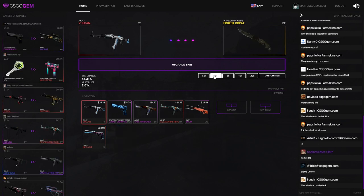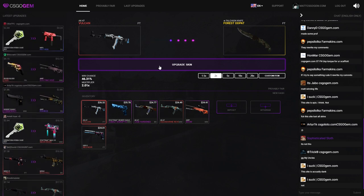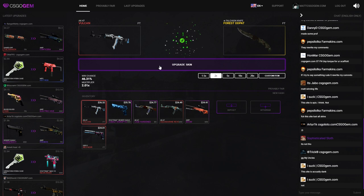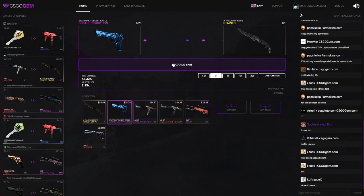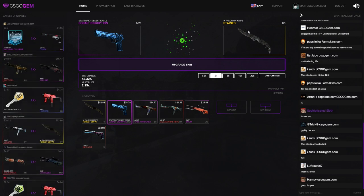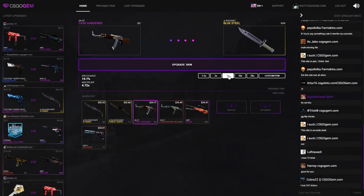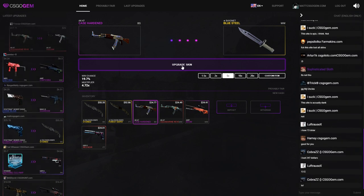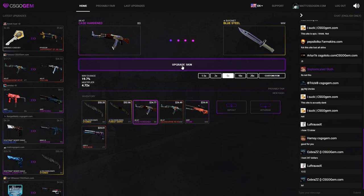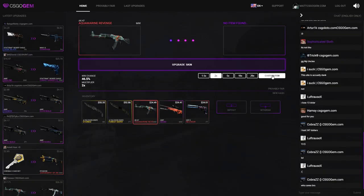We're down to these skins now. Let's go for a two times on everything, and then two times on everything again — that's gonna be dumb, but I don't care, we're gonna make money. We got the first one — that's a good sign. Two times again please. Another knife — another falchion! I don't like this knife so I will be upgrading it. Do I want to go for a five times? That's gonna be dumb. Okay, one five times — I'm only gonna do one from these skins.